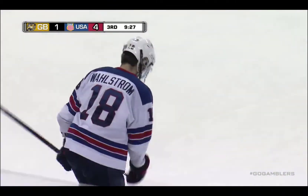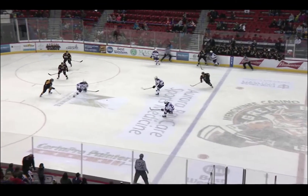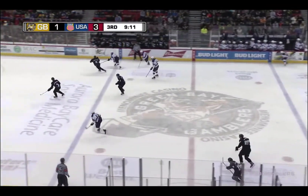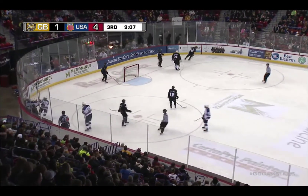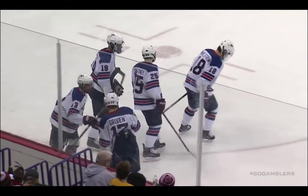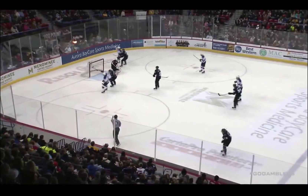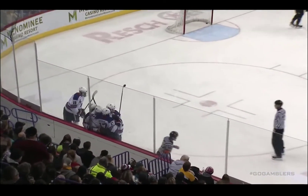That was off the stick of Oliver Wallstrom and it's 5-1 Team USA. That was a blistering one-timer from the top of the near circle, as that went right over the glove hand of Jake Begley. USA takes it away and there's a shot — they score. That was Oliver Wallstrom, who literally walked all the way through center, all the way down the far wall, walked into the far circle, and snapped a wrister right over the shoulder of Maxim Zucca. And it's now 4-1 Team USA.